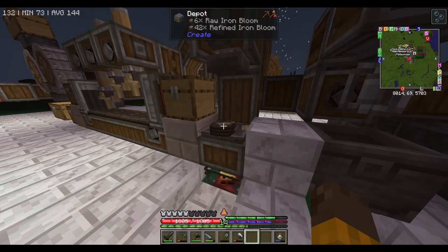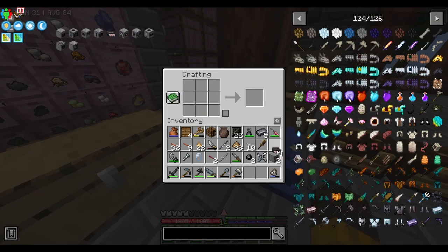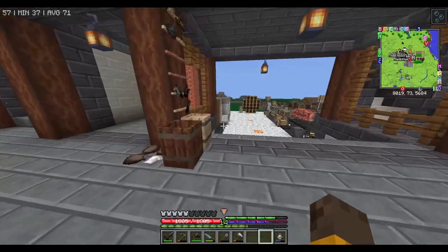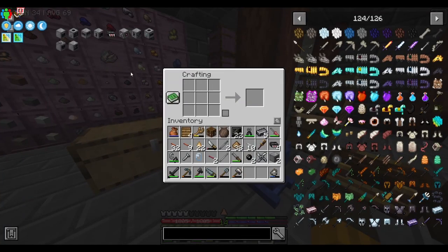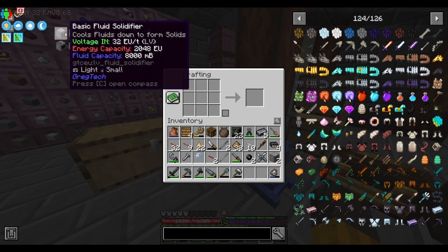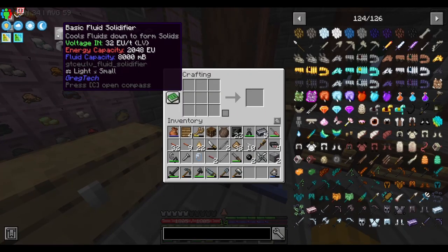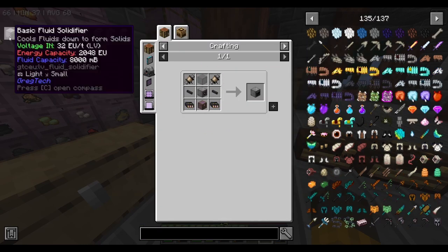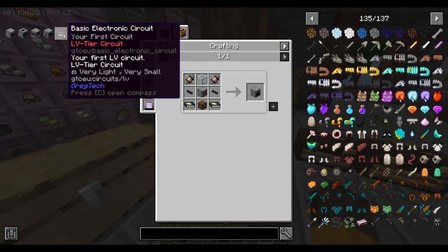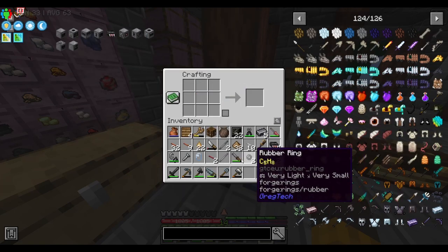I've made four basic electronic circuits and two LV machine hulls. Right now we only have enough to make two machines since steel is taking forever to process. I want to make the fluid solidifier and extractor first, then that'll probably be the end of the episode. To make the fluid solidifier we need two of certain components, and for the extractor we need three tin screws total.